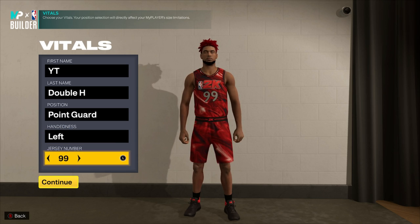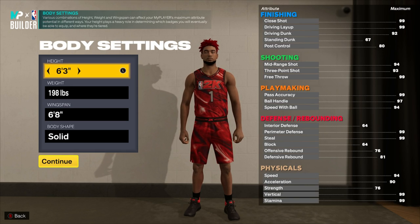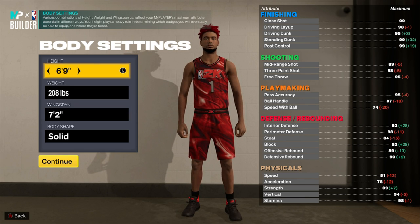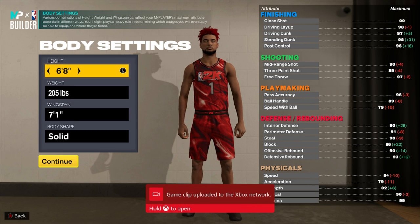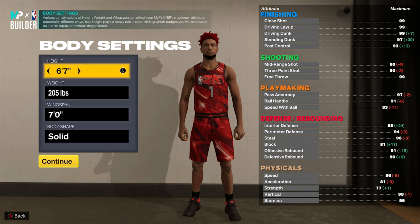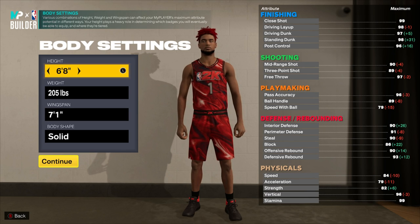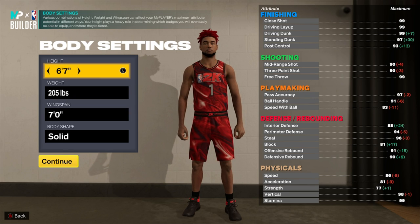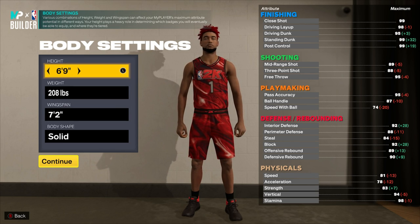I'm going left hand because that's what I always do, and number one for Derrick Rose. Moving on to body settings — the height. I was looking at 6'7", 6'8", 6'9", 6'10". My first build was 6'6" and I wanted something different. Taller players and stretch bigs are looking really good right now, and speed doesn't matter as much as I thought. So we're going to go 6'9" — this build is going to be massive.